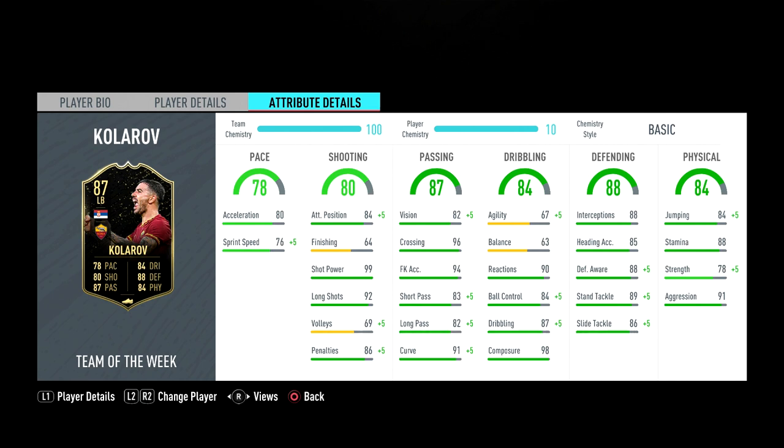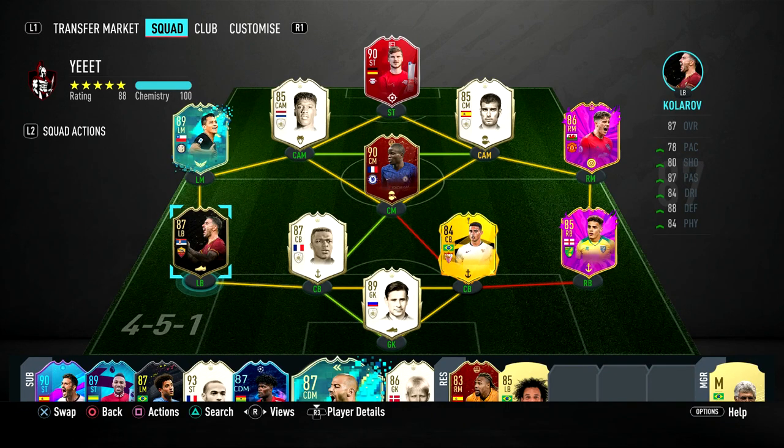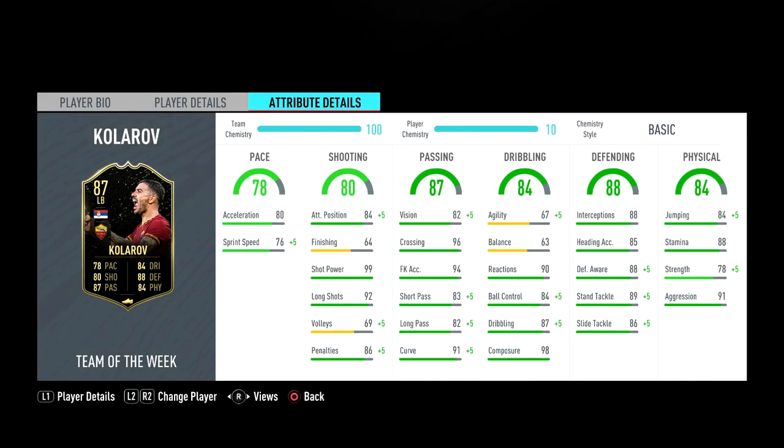His key stats are 94 free kick accuracy, 91 curve, and 96 crossing. If you win a free kick, just use this dude. As crazy as it sounds, if your whole team is trash at free kicks and it's the last minute, you can sub Kolorov on, get him to take the free kick, then sub him off. My current free kick taker is Seedorf with only 79 free kick accuracy, so it's genuinely hard to have high free kicks in this game.